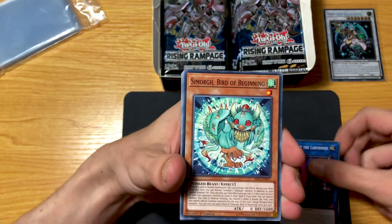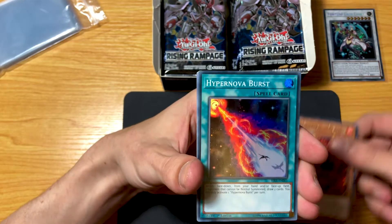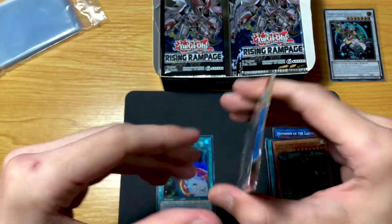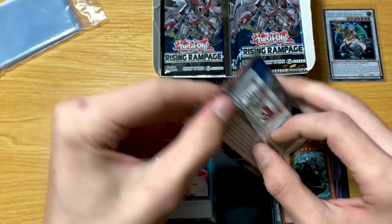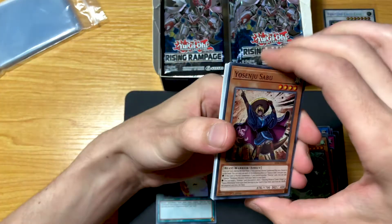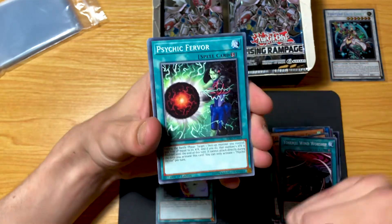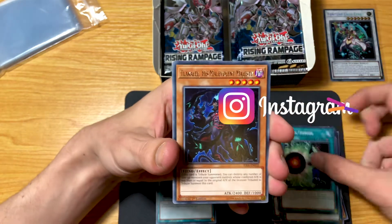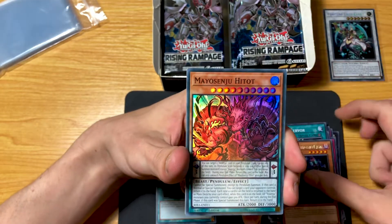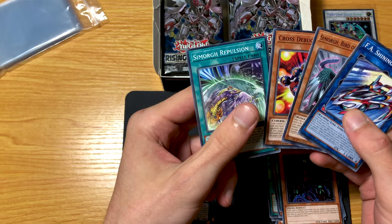Starting off with Defender of the Labyrinth, The Return to the Normal, and Infernover Burst. I'm praying for the starlight, guys. I've previously opened one of these booster boxes on one of my Instagram live streams — make sure to jump on my Instagram and have a look at what I post there, it'll be listed down below. Some of these names when the light hits it like that, it's so hard to read. The hit off that one is Shining Star GT, Cross Debug, and Smorg Repulsion.